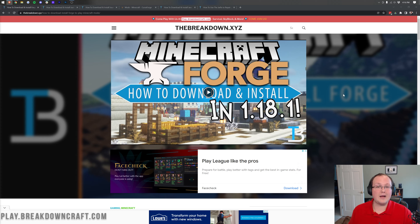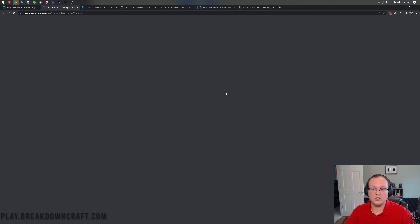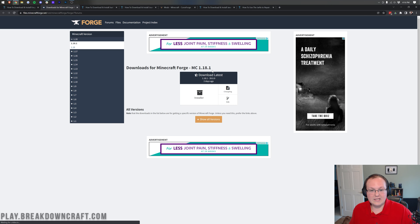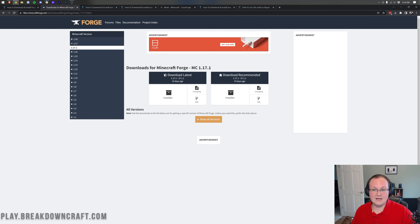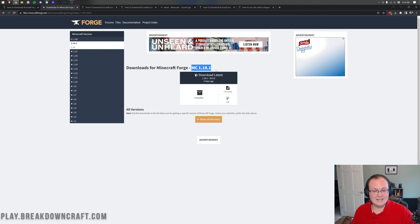One benefit of subscribing to this channel is that when new versions come out, we always update the tutorials so you can make sure everything works. Once you're on the page, scroll down and click the green Download Forge button — that takes you to Forge's official download page. Make sure the version of Minecraft you want mods for is selected. Right now it's MC 1.18.1. If you want an older version, you can select it on the left-hand side. Under Download Latest, click on Installer.